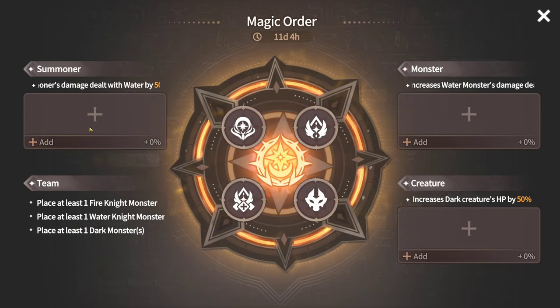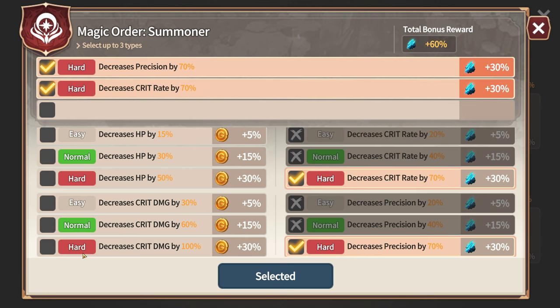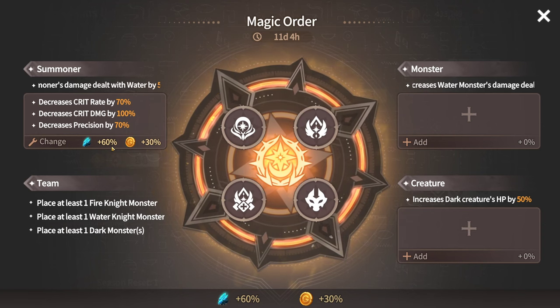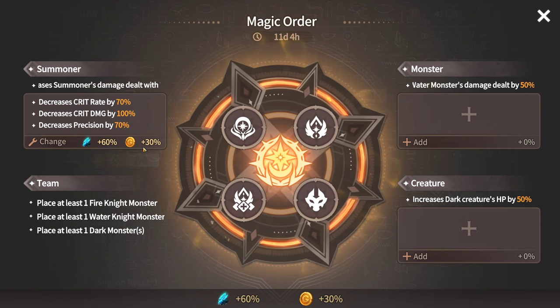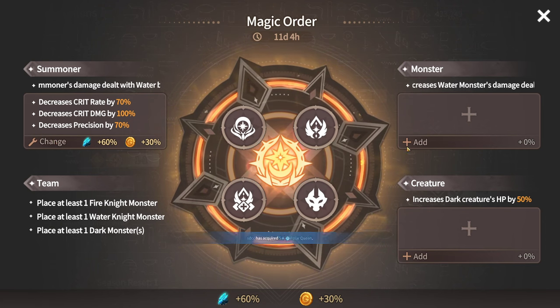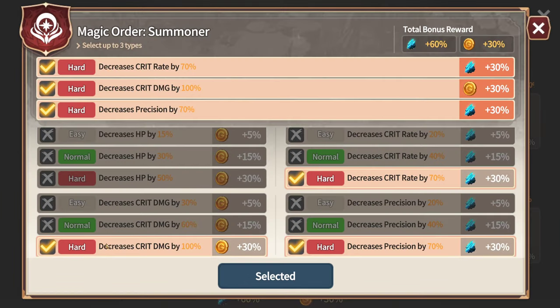What I normally do personally, as an Orbia, is I decrease my precision, decrease my crit rate, and decrease my crit damage. Some people like to decrease their defense or their damage down so they can maximize on refining zones, but I need the gold and I find my approach a lot easier. It's ultimately whatever you want to go with.